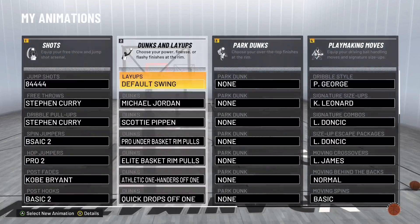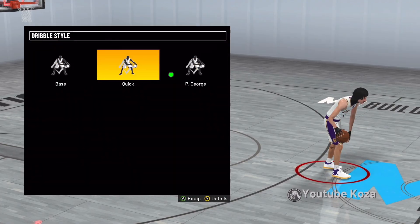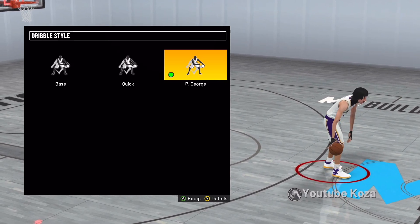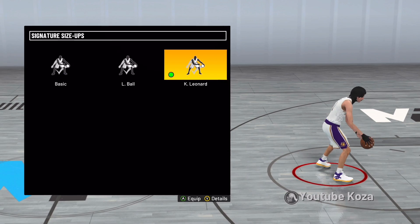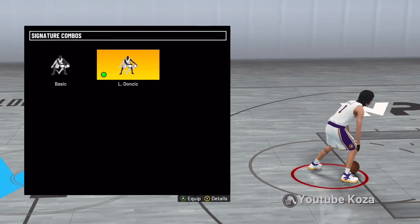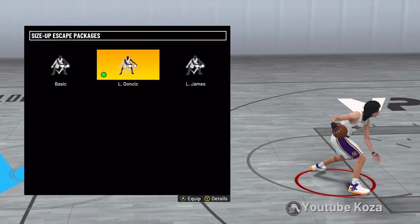Now on to my animations for low ball control builds — low ball control means anything under an 80. My dribble style I use Paul George on these builds; I use Quick on anything 80 and above. I just like Paul George because of the crossover you get with it and the misdirections. You can use Kawhi Leonard for the size up — it's new and it's definitely the best one for low ball control builds. Then Luka Doncic size up combo: it's nothing fancy, just a standing tween cross but you can speed boost out of it like crazy.